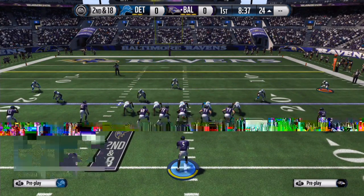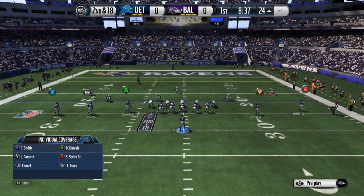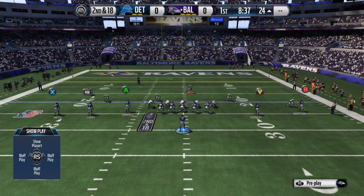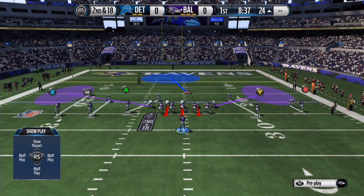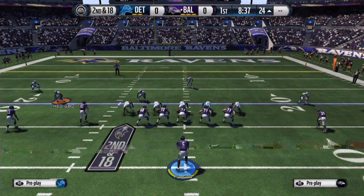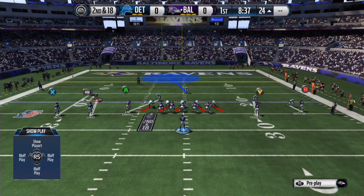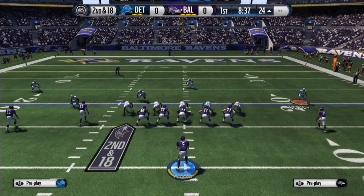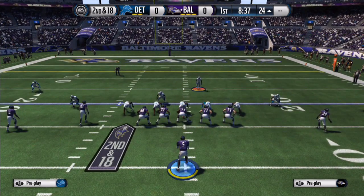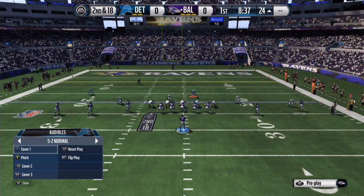You could keep the outside receivers on man-to-man, and if you think your cornerback can keep up with them, even press — it's all about risk. I wouldn't press against Steve Smith, he's too fast. If you like, you can run cover one basic, and if you feel like they're gonna run corner routes, move the man a little bit to the outside. If you think they're gonna run slants, move these guys a little bit inside and you'll be good to go.